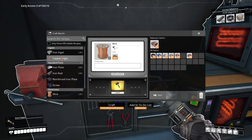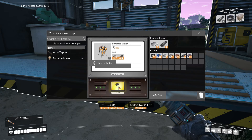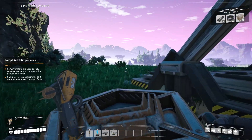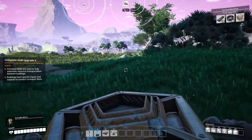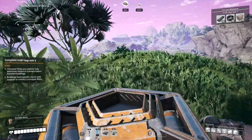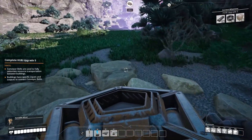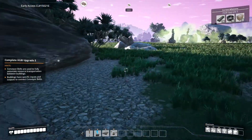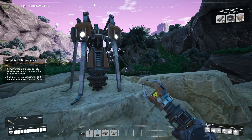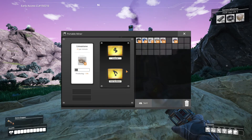Portable miner — I guess we could add this to our to-do list. I guess we can. Hmm, limestone isn't really flat, is it? I'll see and do this thing real quick. Okay, there we go.